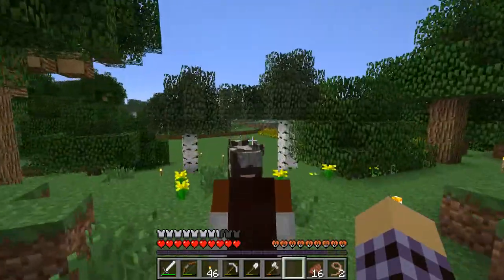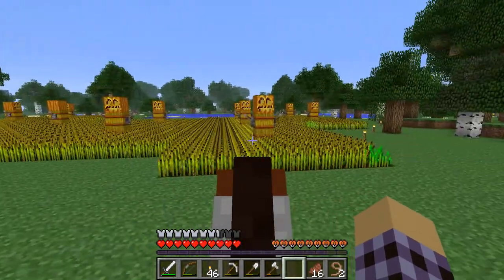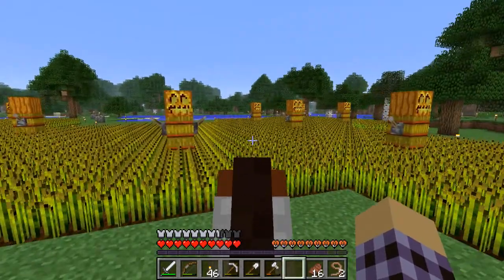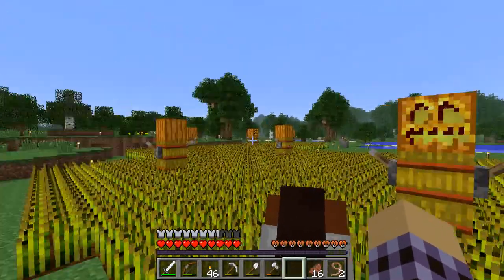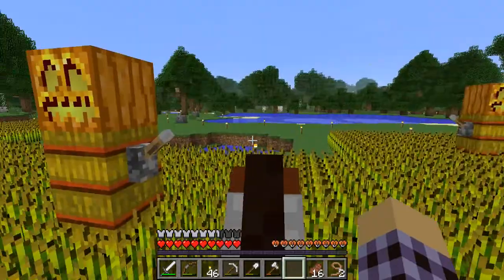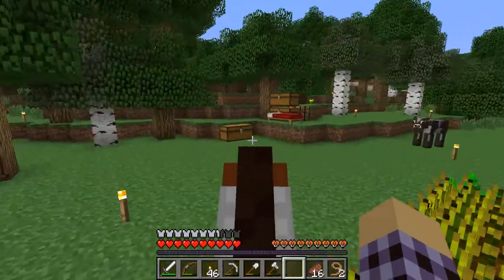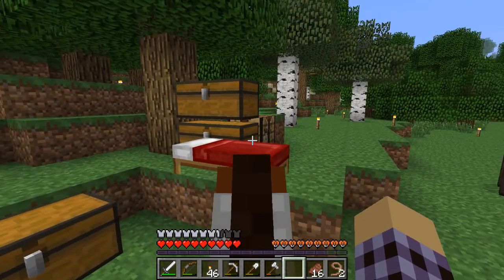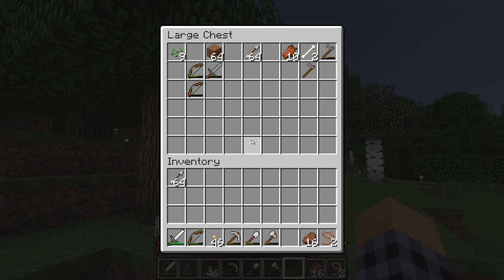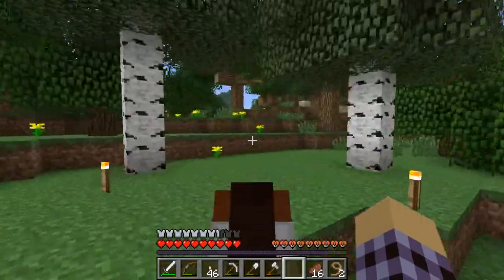Over here was going to be kind of a larger wheat field. Once we got the wheat blocks, I thought it would be necessary to have a larger area growing wheat. We put these little scarecrow guys in here — they provide enough light for all the wheat to grow, which is nice. There's a little pond of water under each of them so it covers that up as well. More chests over here. But I think that's the extent of what we've done over in this direction. Let's go over to the village now.